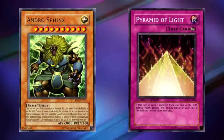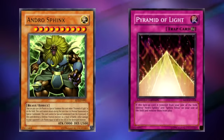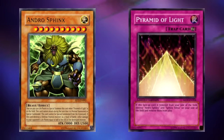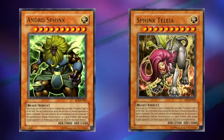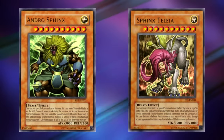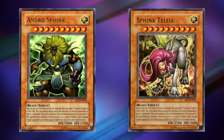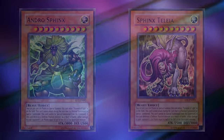These are basically just two big beaters with a relatively free special summon condition, assuming you have Pyramid of Light on the board. The issue was that none of these cards were very searchable by 2004 standards — and honestly, even by modern standards too. That meant you would basically just have to wait around until you assembled all these cards in your hand. These cards would be a bit better if you could attack with them the turn they're special summoned, but they require too much setup and way too many restrictions to be playable.